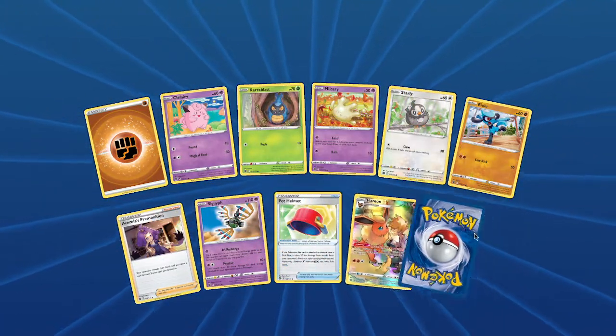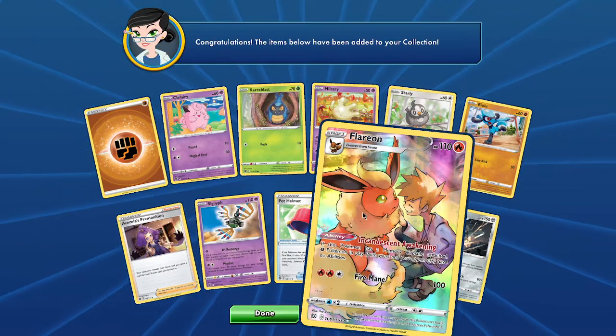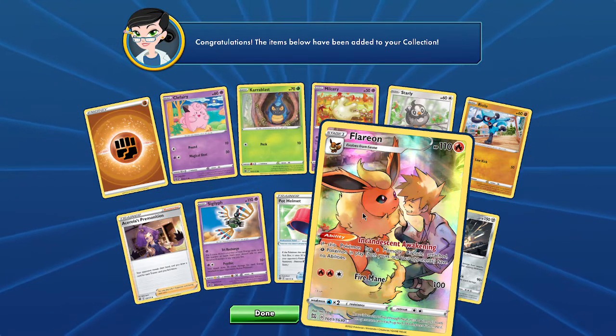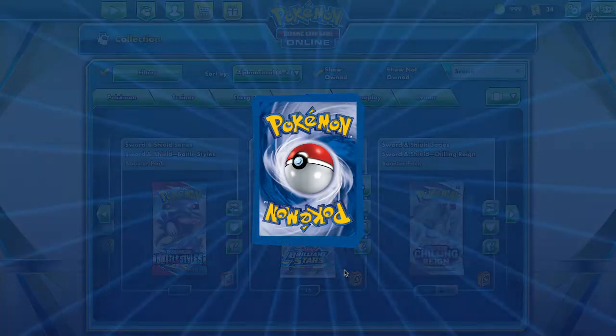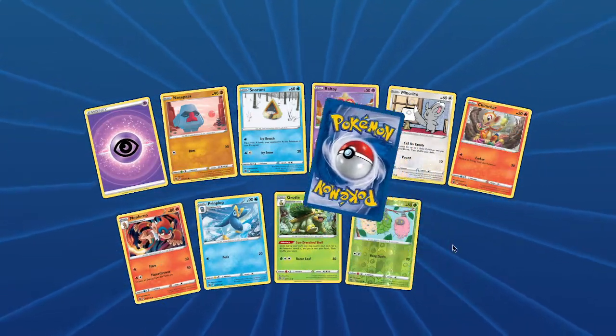Trainer Gallery Flareon — beautiful. And a Cleaning card. Let's have a look at this: if this Pokémon has a Memory Captured attached to the Pokémon in play, it has no abilities. That's quite interesting — remove the abilities of some people that just spam their cards all day long and draw 15,000 cards.